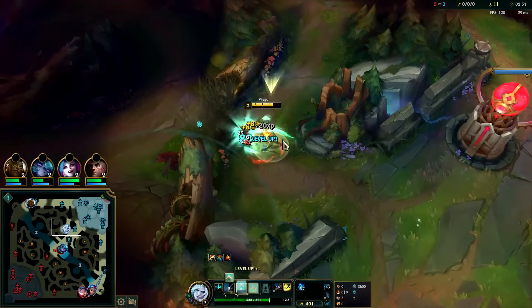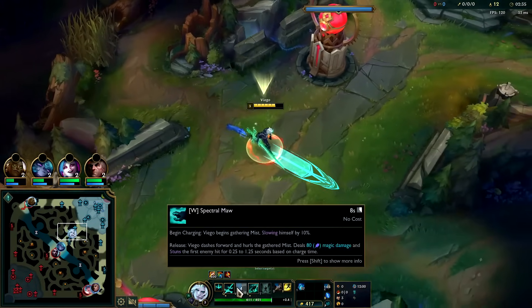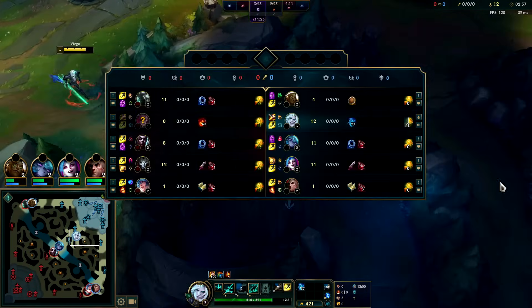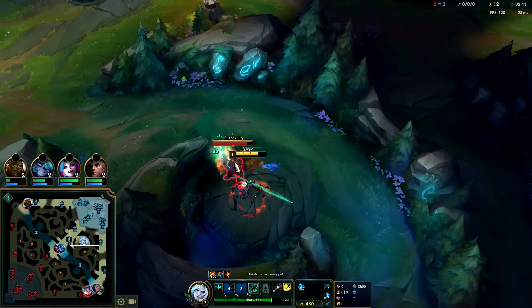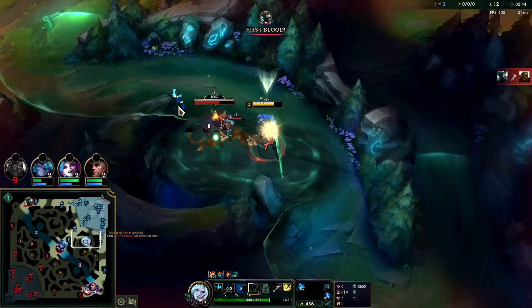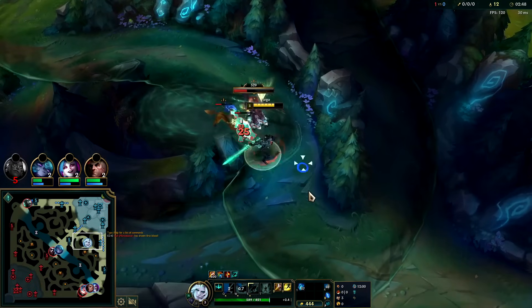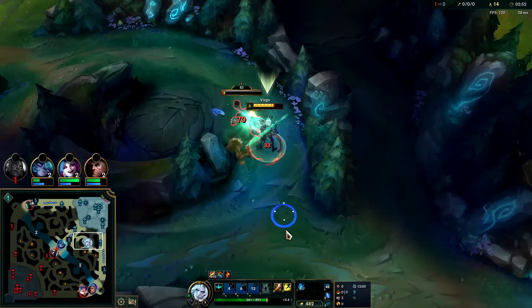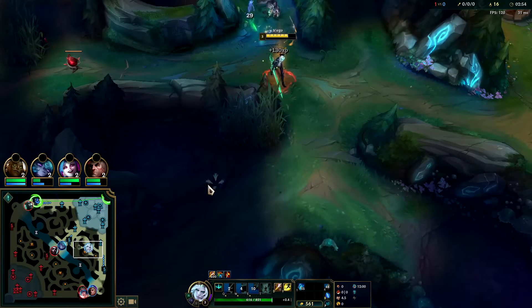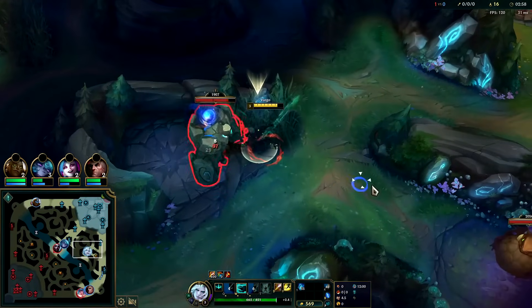Watch out for turrets though - turrets will beat the crap out of you if you're caught doing that. We max Q first, E second, W last. We cannot really solo Vi effectively - she would have to miss her Q for us to win that.